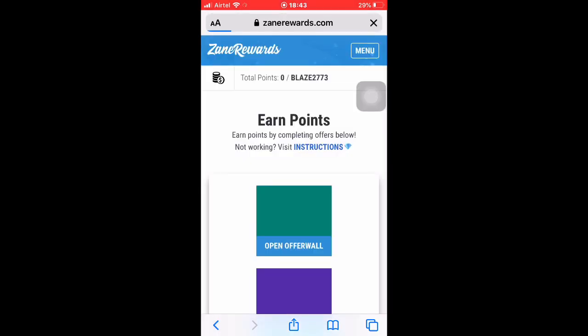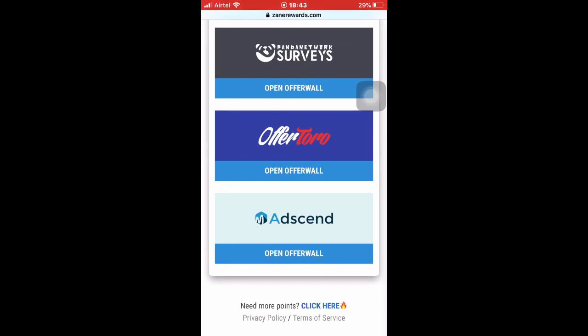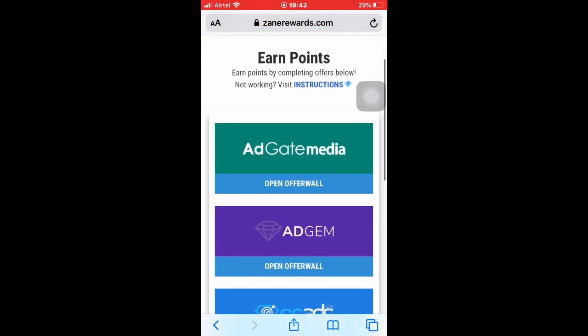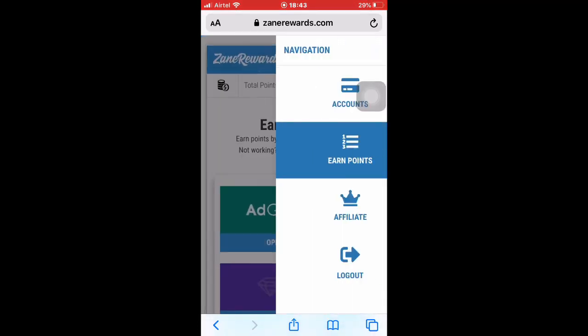You earn points by doing different surveys and all. In here you can see many different types of surveys and you can just complete them — it's hardly around 30 minutes — and for that you earn some points.